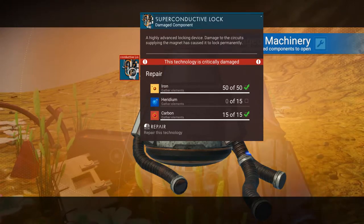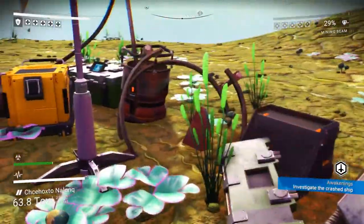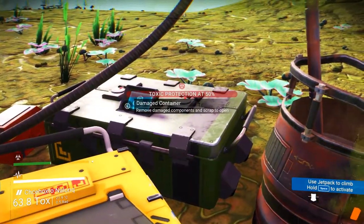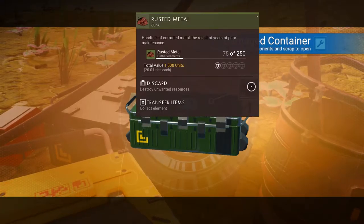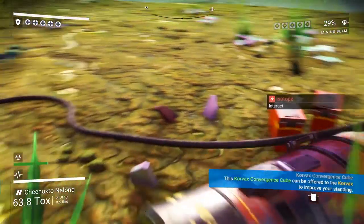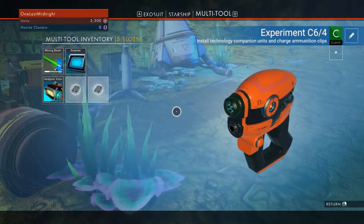How do we take this? Oh, I've got to repair this? Superconductive block — interesting. That's new and exciting. They used to just drop you stuff. What's in here? Plate shielding. Rusted metal junk — a handful of corroded metal over years of poor maintenance. Oh wow, I have to fix stuff before I can open it now. Interesting. Wow, this planet sucks.